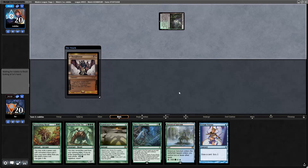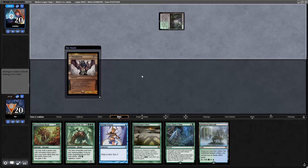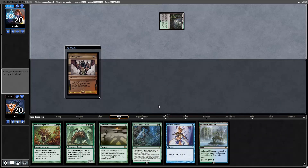This hand is actually pretty solid against Thoughtseize — it has a land and Serum Visions. They can take Summoner's Pact, but Once Upon a Time might still hit Allosaurus Rider. I don't care if they take Nourishing Shoal. Serum Visions is the best at helping find Eldritch Evolution or Neoform so I imagine they want that, but if they haven't battled the deck much they might just take Summoner's Pact since it's clearly a combo card.